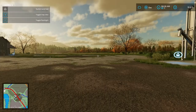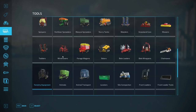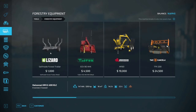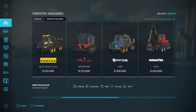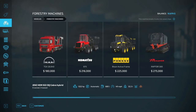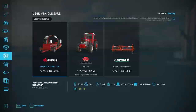It seems like the only options for forestry equipment are here — here's our only grinding wood chipper. I don't think we have any other ways to make wood chips. Let's see... forestry machines. Here's another wood chipper. Nothing that we could use to make wood chips, it seems. So we're not there at that point yet.